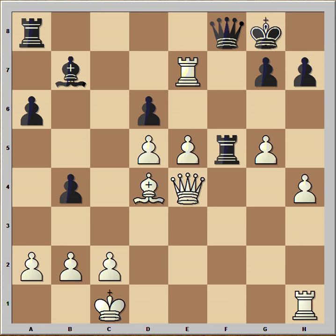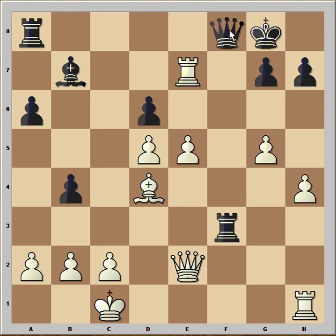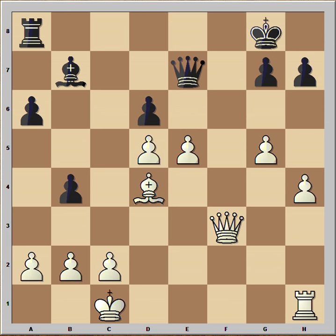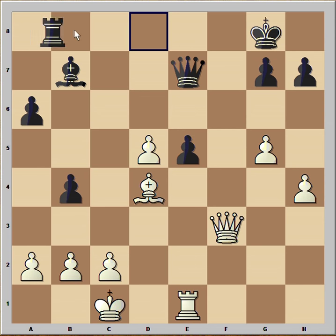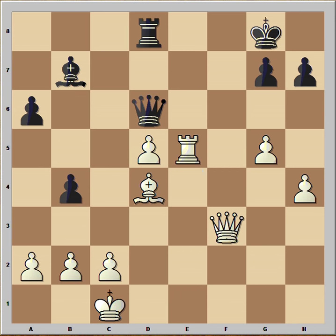Tal captured the knight. Rook to f4, queen to e3, rook to f3, queen to e2. Black captured rook on e7, Tal captured rook on f3, pawn takes pawn attacking the bishop, rook to e1 — white is going to win the pawn on e5, and black is hoping to win the pawn on d5. Rook takes pawn, queen to d6, and it is white to move.